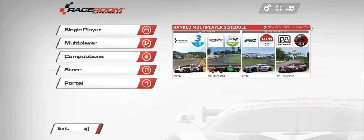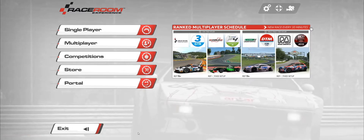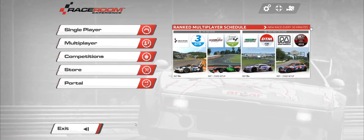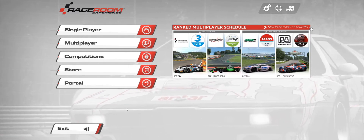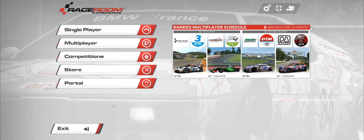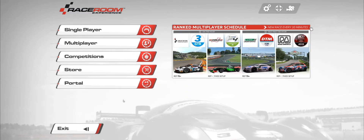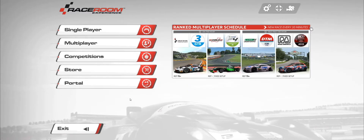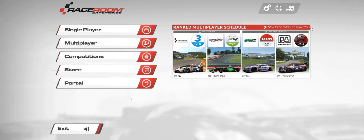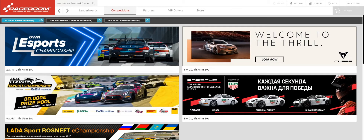Hey guys, welcome back to On the Grid. Today we are in Race Room and we're going to try out the brand new DTM 2020, and we'll also take a run on the new track that was just added about a week ago - Aragon. I've been waiting for these cars for what feels like forever, but we have them now in a competition. They are not officially released so we're jumping into competitions immediately.